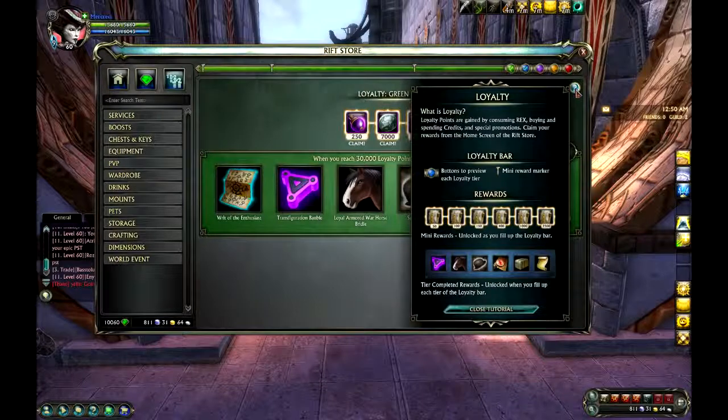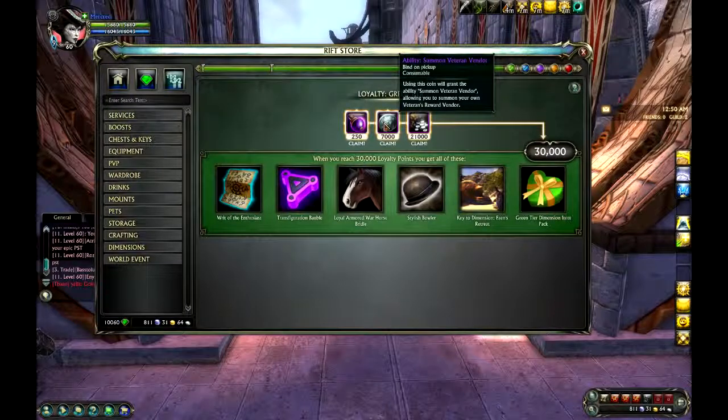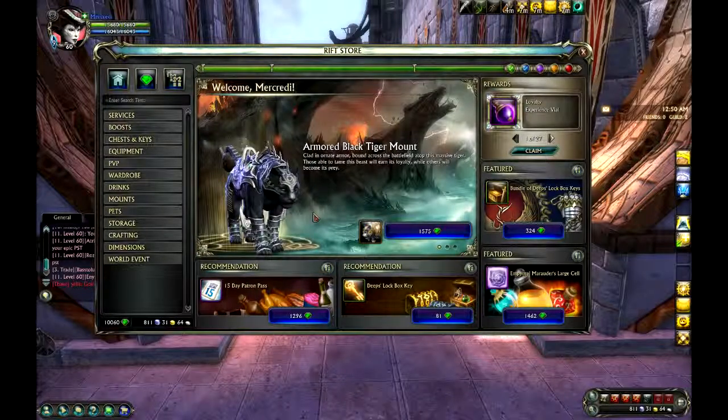You get loyalty points once the free-to-play conversion starts by consuming REX and buying and spending on the cash shop — what a surprise. So that's just a quick overview of the new store interface for Rift. Thanks for watching.